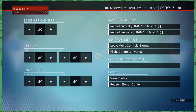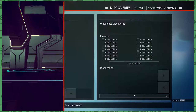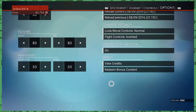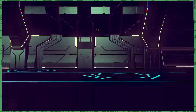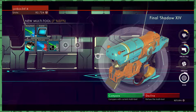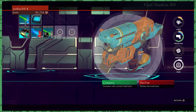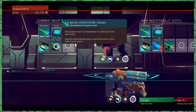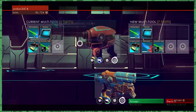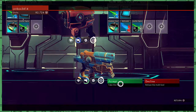Redeemed bonus content. I will take it. Oh look at that — you have money! I have lots more monies now. Maybe you can actually get stuff now. I'm going to — that's the hope — and I'm gonna get a new multi-tool. Oh, and it matches your ship! That's cool. Compare with current multi-tool. So your old one has five slots, your new one has seven. That's cool. I will take it.